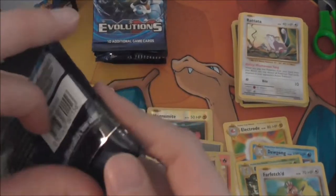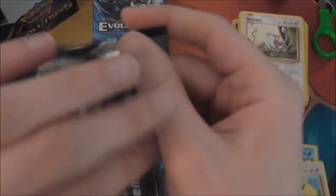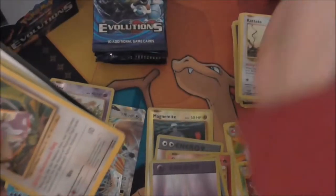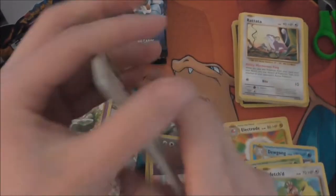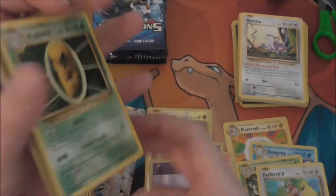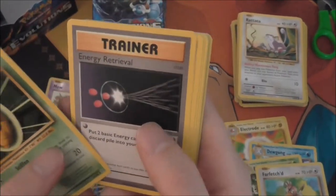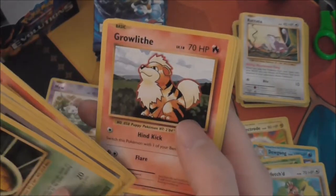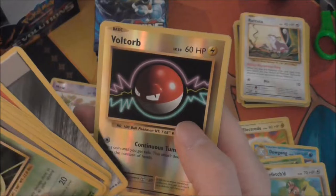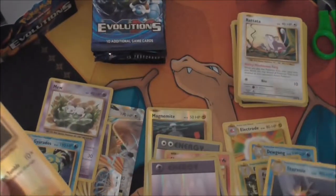Reverse Energy — I remembered this time. Kakuna, Energy Retrieval, Blastroi Spirit Link, Rattata, Charmander, Ghastly, Growlithe, Mew, Energy, Voltorb Reverse — and a Starmie rare.